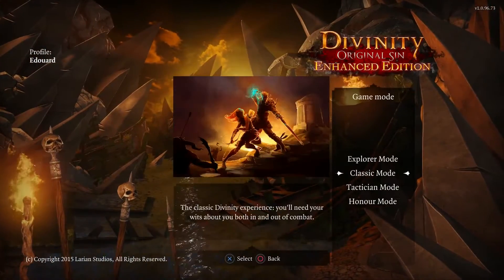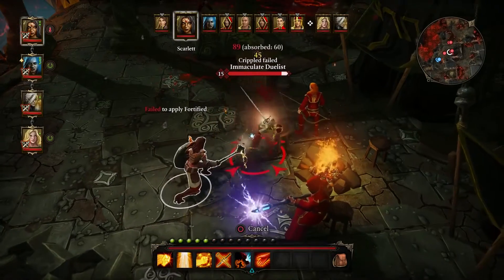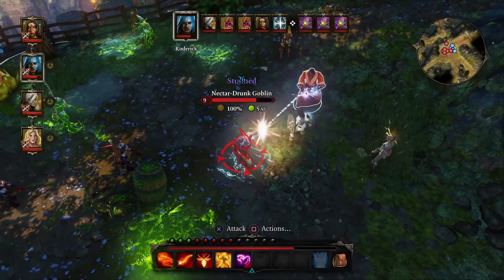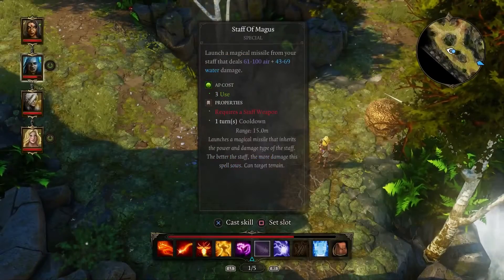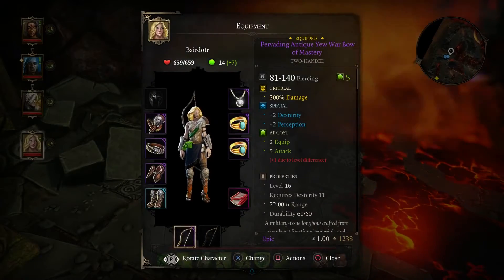With new difficulty modes — Explorer, Tactician, and Honor Mode, as well as classic Original Sin modes — enjoy fluid, accurate turn-based combat that performs effortlessly on gamepads. Snap to target, scroll through your skills, and access your advanced skill bar, all thanks to an intuitive control system designed for gamepads.